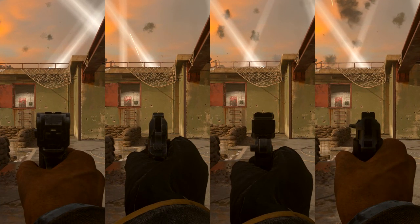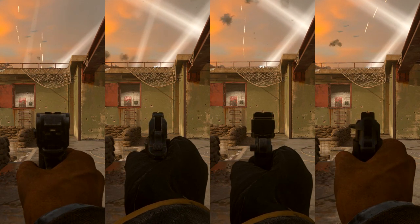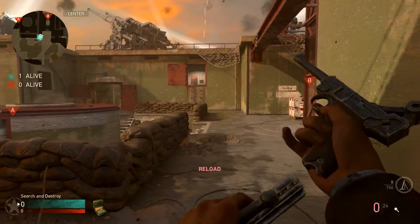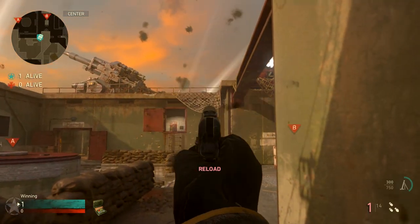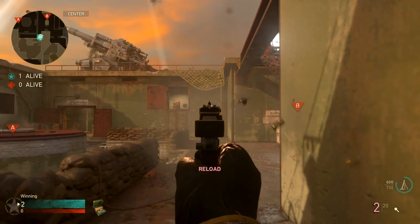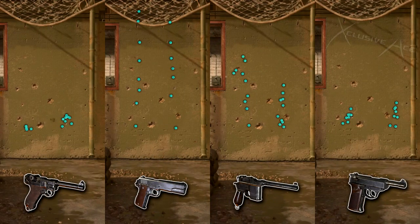For idle sway, all pistols appear to have the same or extremely similar values — actually less idle sway than many SMGs in the game. For recoil: the Luger has very little recoil even at maximum fire rate. The M1911 has quite a bit of vertical recoil with little side-to-side kick. The Machine Pistol has moderate vertical recoil with very little lateral sway. The 9mm SAP is very similar to the Luger but with slightly more recoil. Overall, the P08 is most accurate, followed by the 9mm SAP, then the Machine Pistol, then the M1911.